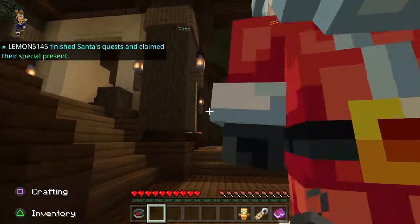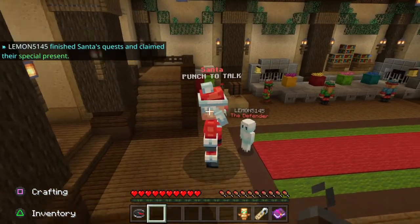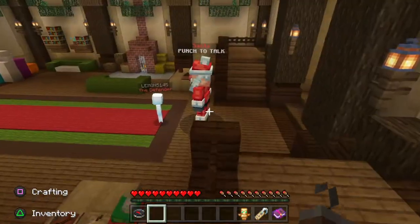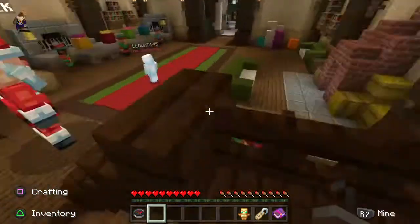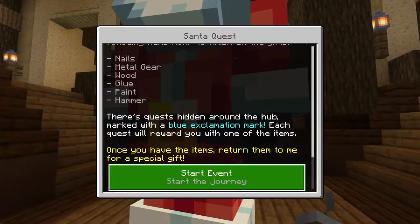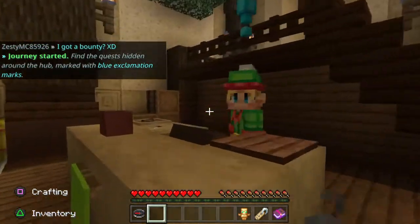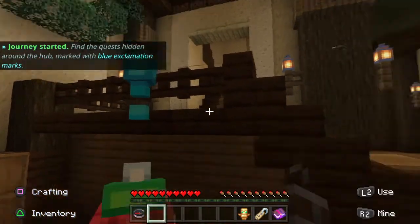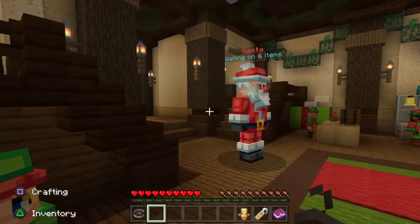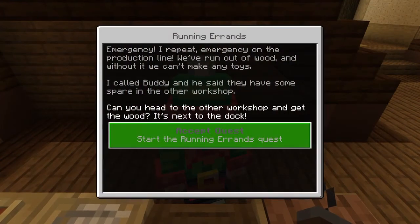Hello everyone, Mystic here, and welcome to my guide for the 2020 Hive Christmas event quests. I've seen a lot of people have trouble with some of these, and I can understand why, because I had some trouble with the later half. Santa needs us to get six things, which are six individual quests. Quests are able to be seen by these blue exclamation marks — there's three around Santa, and three not around Santa. I'll be going along in what I believe is the most efficient order, starting with Running Errands.